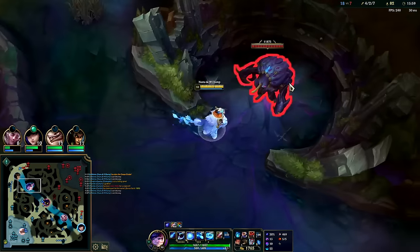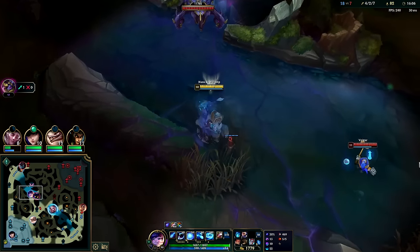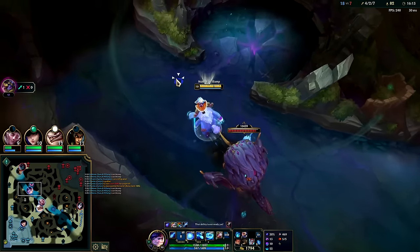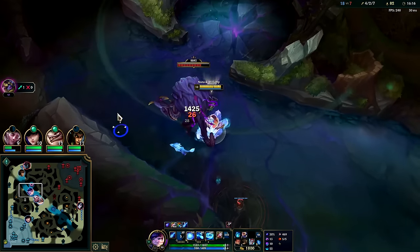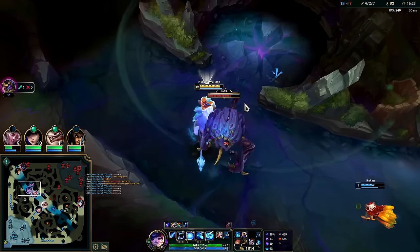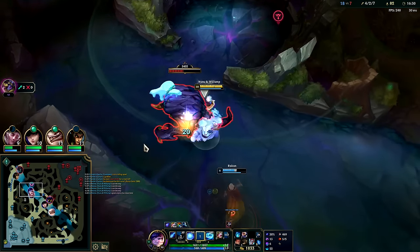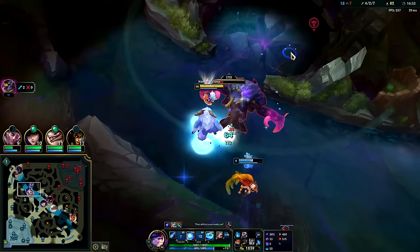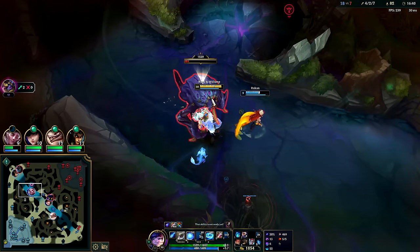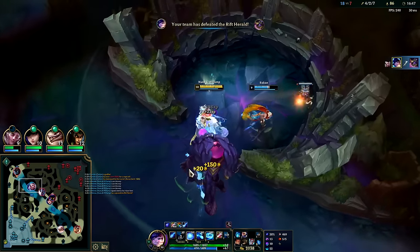I want to go right as she's going to see him. Is he going to step up for the turret — he doesn't. He just randomly walked over to the Herald area — it's very weird because all he needed was a couple autos on turret. We'll take this Herald mid I think. That random control ward over there must have been Trundle. Maybe I can go top — Cassio has some more mana now. I didn't really want to smite it.